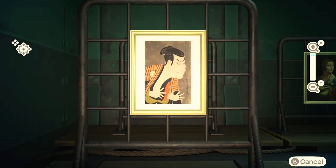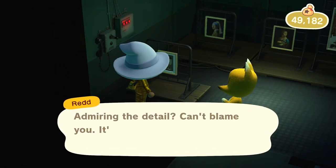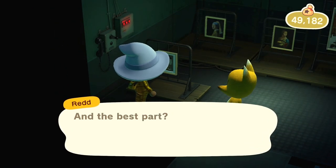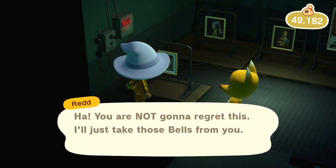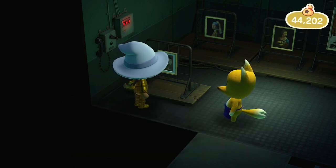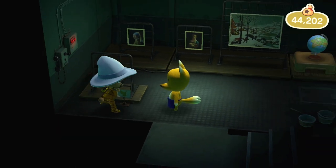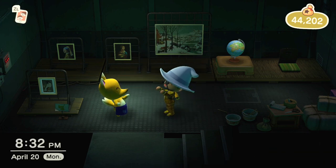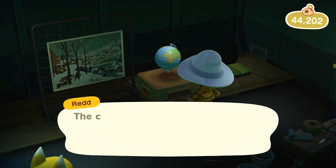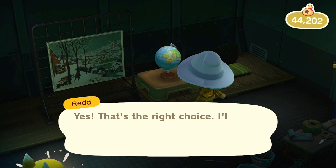The very first thing you need to do is time travel until Crazy Red spawns on your island. That's going to involve going forward one day at a time until Crazy Red spawns for you. If you already have Crazy Red on your island, you are G2G — good to go. So step one: time travel until you have Crazy Red on your island, just like in the video.